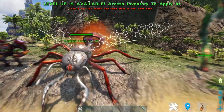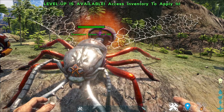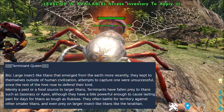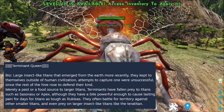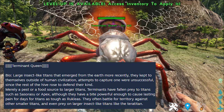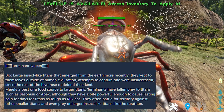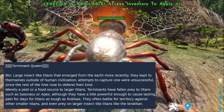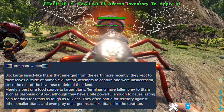First up is this metallic-looking ant called the Terminant, or rather the Terminant Queen. Here's her bio: Large insect-like titans that emerged from the Earth more recently. They kept to themselves outside of human civilization. Attempts to capture one were unsuccessful since the rest of the hive rose to defend their kind. Merely a pest or a food source to larger titans, Terminants have fallen prey to titans such as Sasorasu or Apex. Although they have a bite powerful enough to cause lasting pain for days for titans as tough as Ruklea's, they often battle for territory against other smaller titans. They even prey on larger insect-like titans like the Terra Titan.